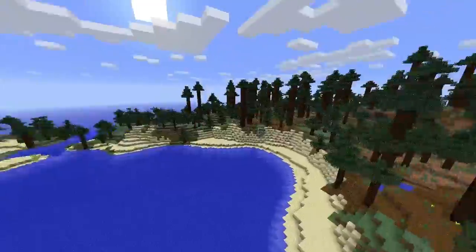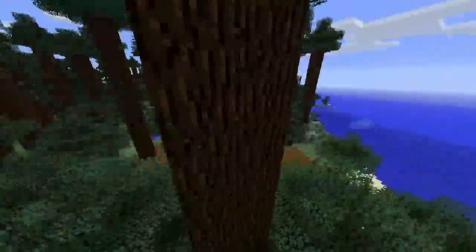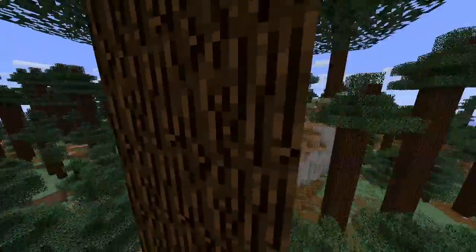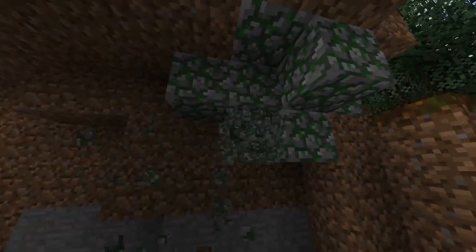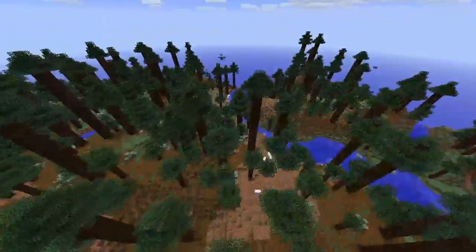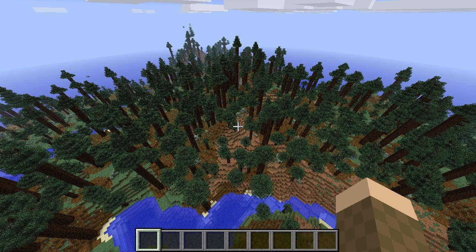Here is another biome that uses podzol and also has some different spruce trees — they're a lot taller and thicker, about four blocks wide in a square. There's also random mossy cobblestone spawning here, which makes finding mossy cobblestone much easier if you come across one of these biomes. This is the mega taiga biome.